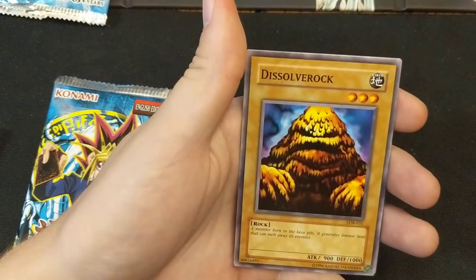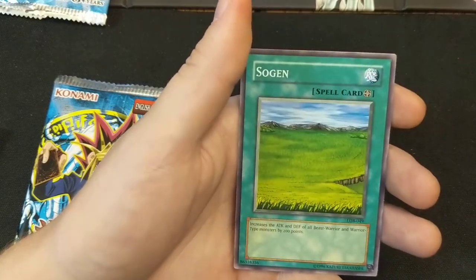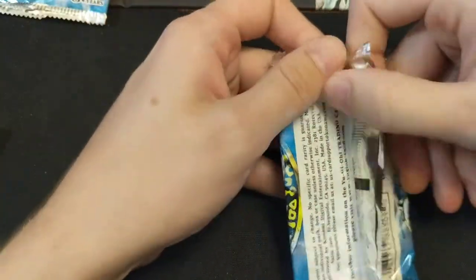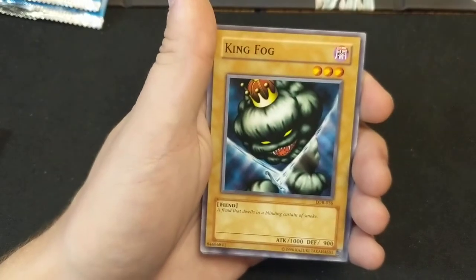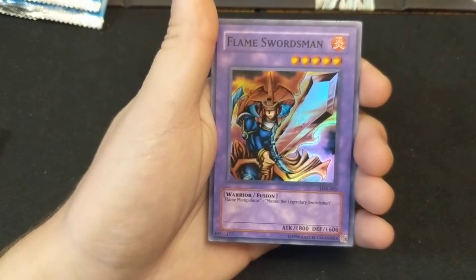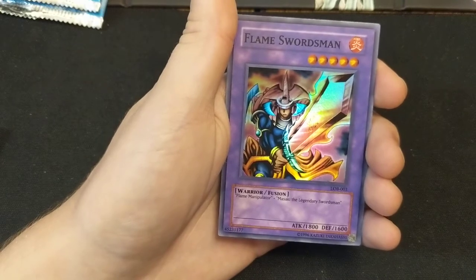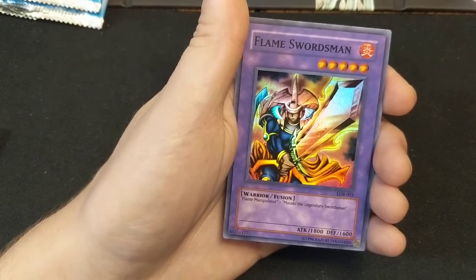I'm glad we're not doing the progression series right now because Isaac, I don't think you could win against what I've been pulling today. Unfortunately the climax of this video is going to happen pretty early. We got another LOB pack. Masaki the Legendary Swordsman, Dark King of the Abyss — if there's a foil it's gonna be here — King Fog, Flame Swordsman — another foil! Isaac said they're scaled packs and I'm starting to think he's right. At first I was going to say great value, but then I actually opened it and got the worst value: the starter deck and these legacy packs — which are like seven bucks each, so 21 bucks in legacy packs already.